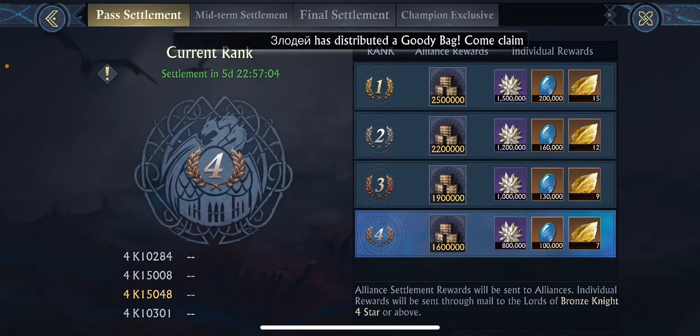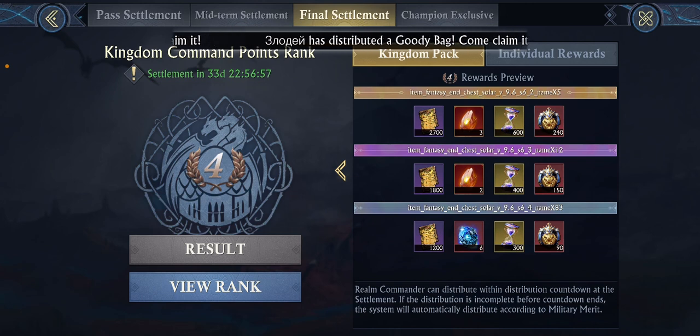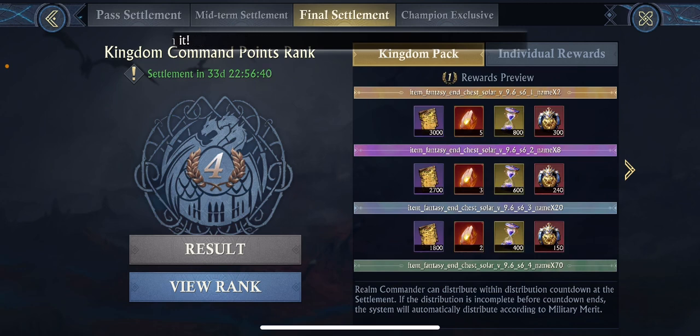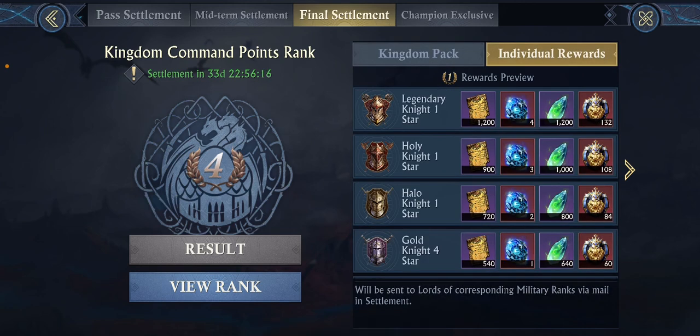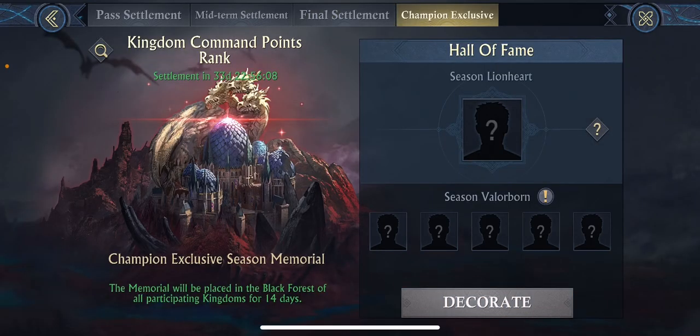There are two-part rewards. On the final settlement you do have to be in the top rewards — there are 100 packs that the realm commander can give out at the end based on what level ranking you have. These are pretty sweet packs. You have to be in the top 100 of military merit to get these rewards. We definitely include other factors to determine rankings, but you do have to be in the top 100. Most mains get in the top 100 — it's not too difficult — and you'll be guaranteed rewards depending on what level knight you are.